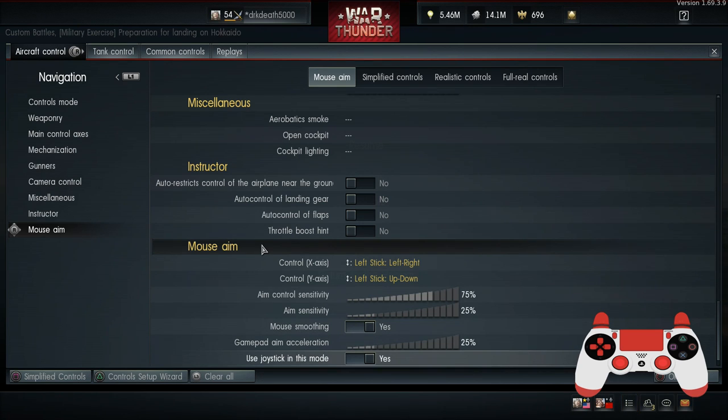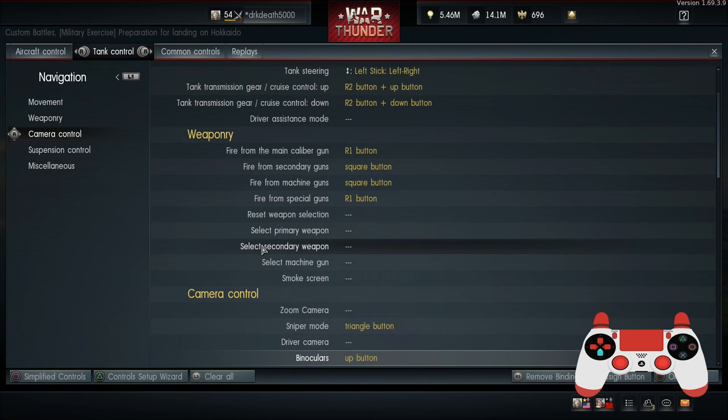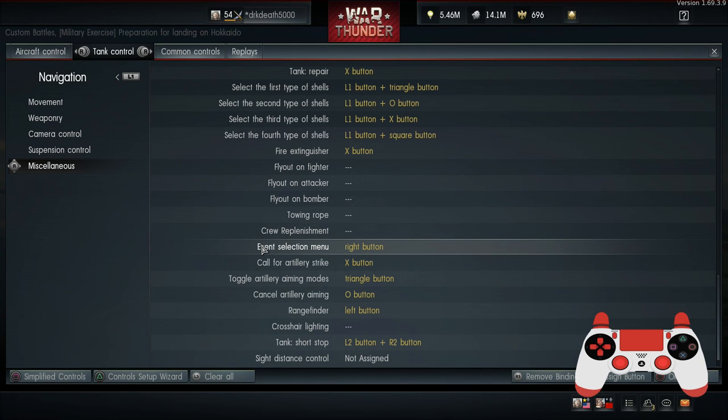Use joystick in this mode is obviously ticked because we're using mouse aim on the left stick. For tank controls, there's nothing really in there — I've messed around a little bit with the setup but haven't played tanks too much, so I'll leave that to you guys. I might do a separate video specifically on tank controls. One thing you do want to watch out for in tank controls is the event selection button, because it can actually mess with your plane controls. So just make sure you either remove that or set it to something else — I have it set to D-pad right.